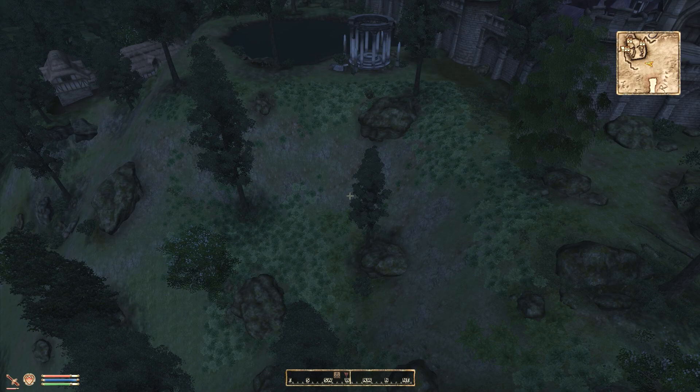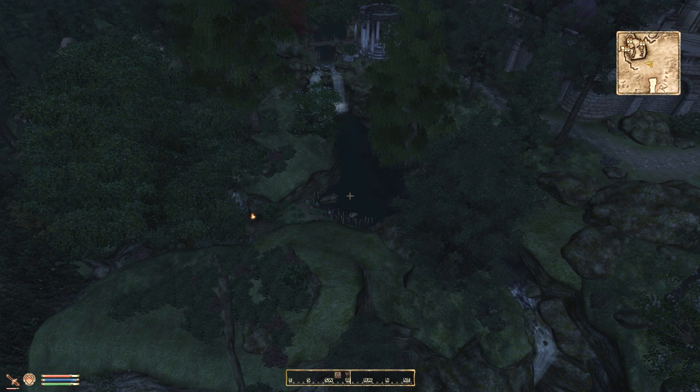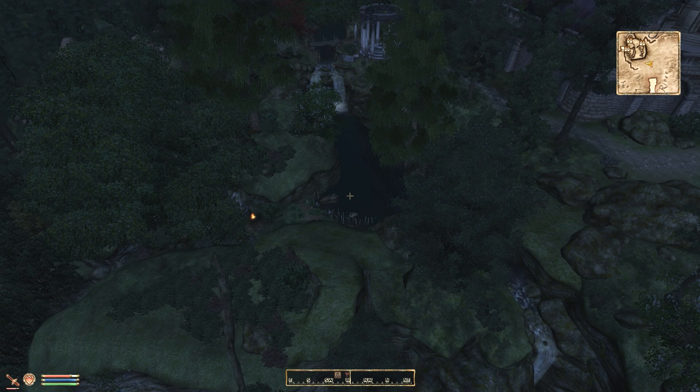Finally, this module is called Cheydinhal Falls, and it changes the area outside of Cheydinhal to make it a little bit more interesting. This is an overview of the area — it looks pretty boring, pretty plain. There's a little shrine in the background, but that's about it. With the mod installed you can see that it's a totally different story. A river is added, large cliffs, and a huge variety of dense vegetation. Overall I think this totally changes the feel of the world and makes it a much, much better place.